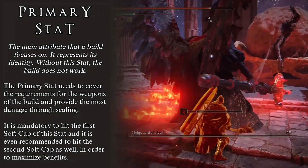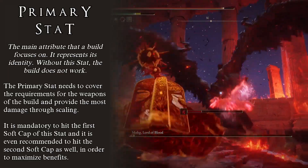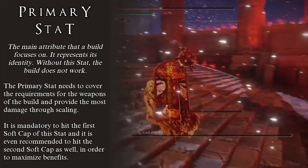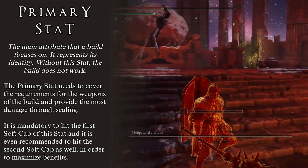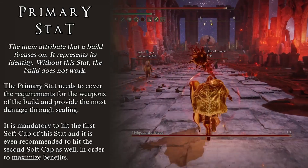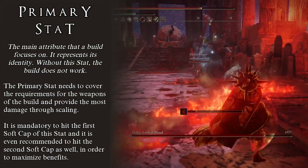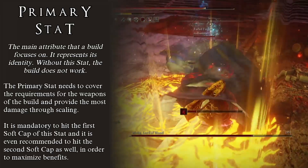The last thing I want to go over is the relationship that each stat has with every build you are making. When you sit down to think of a build, you need to start by defining what it is that you want to do. Is it a strength build? Is it an intelligence build? Is it a hybrid build of some sort? Once we establish what we want to do, we will be able to know what the primary, secondary, and essential stats are for this build. The primary stat of a build is the most important stat — the whole build will be based on it, and it determines what weapons and spells we will be able to use.